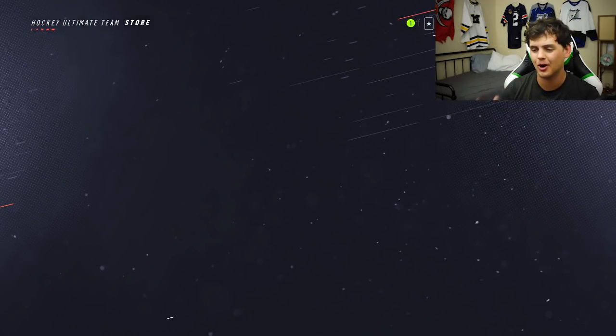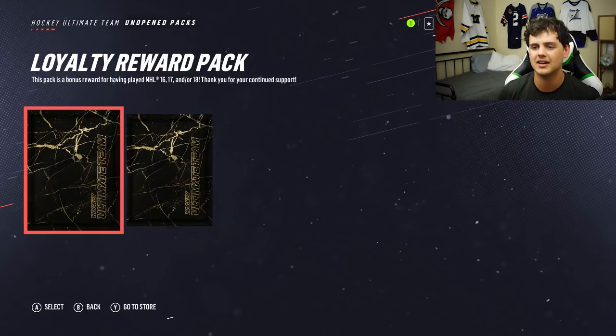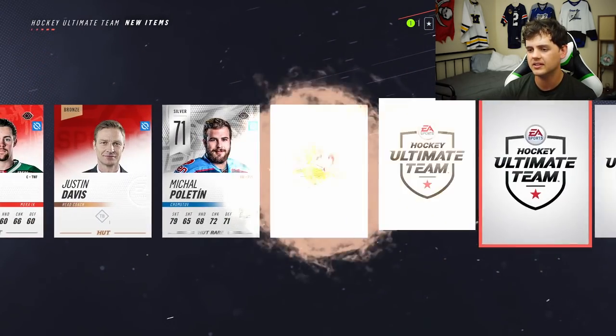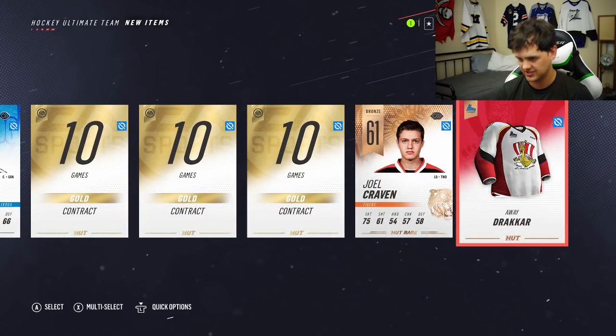So before we get into the purchase packs, we're going to check out the unopened packs. I have a returning user bonus on the Xbox, so we got a loyalty reward pack — 15 items. I don't know how many rares are going to be in here. Let's check it out. We worked through the animation but we got to slow play this just a little bit. That pack sucked.